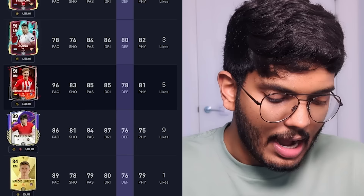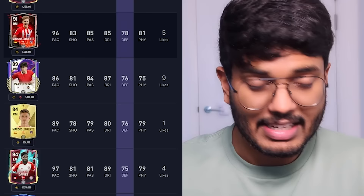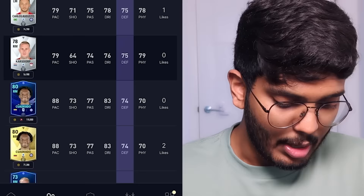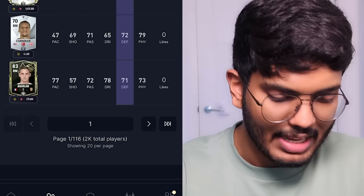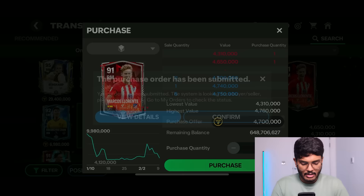Here are all the right mid and left mid players sorted by defending stats. Lorente is definitely going into the right mid position: 96 pace, 80 shooting, 85 passing, 85 dribbling, 78 defense, 81 physical — almost all 80-plus stats. For left mid, Davis is the one: 97 pace, 81 shooting, 81 passing, 89 dribbling, 75 defense, 79 physical. So Davis and Lorente it is. Davis is 36.9 million coins and Lorente is 4.7 million coins.